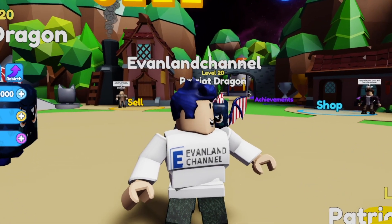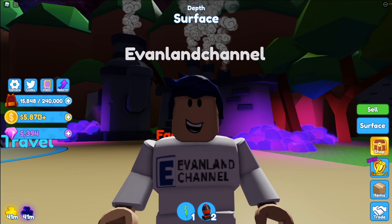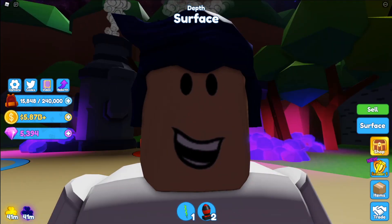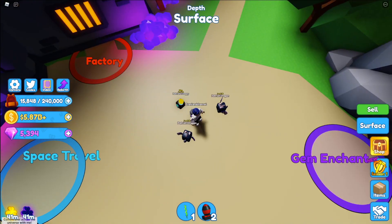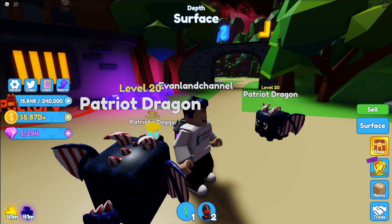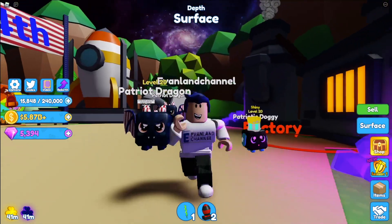You might not have realized this about Mining Simulator 2, but there are actually multiple worlds in this game. The first one is the overworld and the second one is the Cyber Galaxy, which you can get by unlocking the 1 million land, then heading to space travel, and then unlocking the Cyber Galaxy by getting a better spaceship and upgrading it.